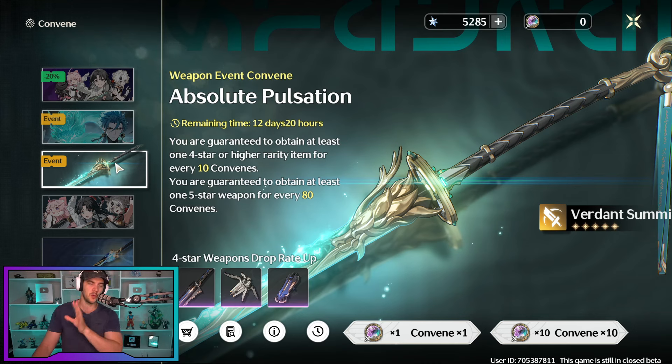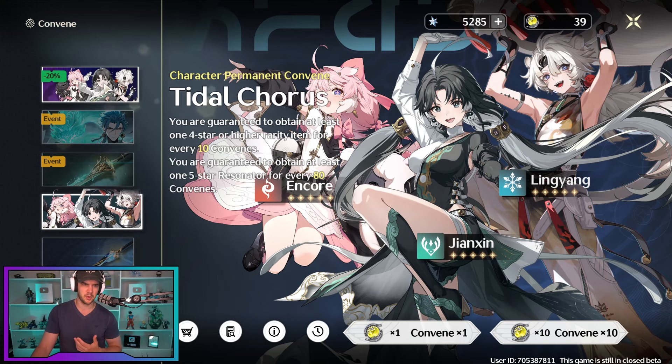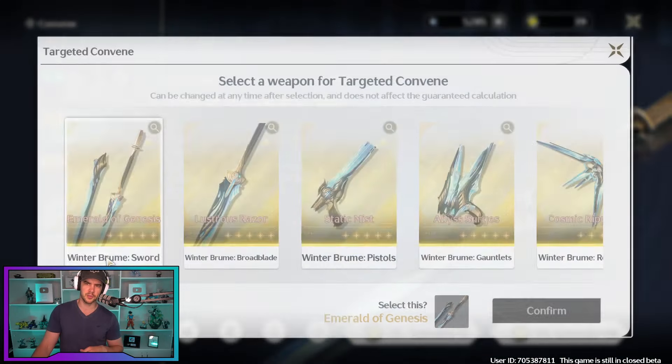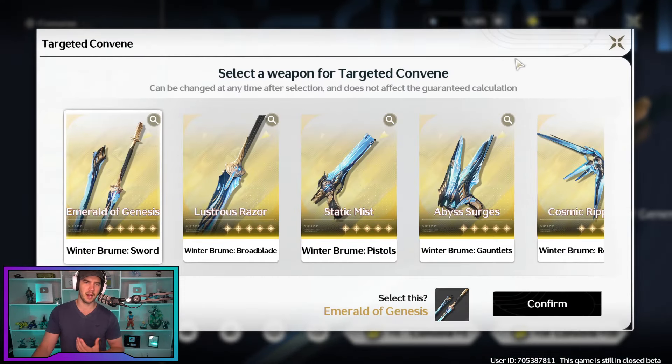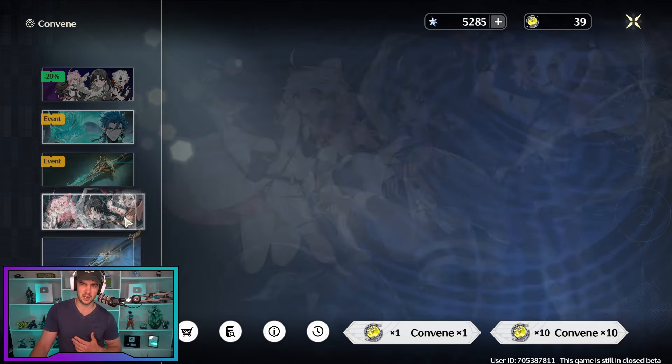On the weapon banner, if you get a 5-star it's guaranteed to be that specific one, which is fantastic — I really like that. They also have the standard banner — you're only really going to use your standard summons on this. Premium currency is pretty much going to be saved for exclusives. And then there's a standard weapon banner that lets you select the weapon, using those standard summons as well. It depends on your standard summon income, and maybe once you get all the characters you start looking for weapons for your favorites.